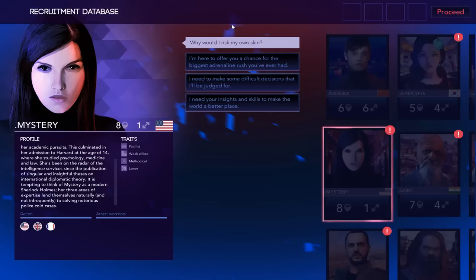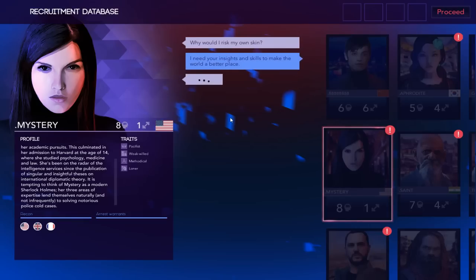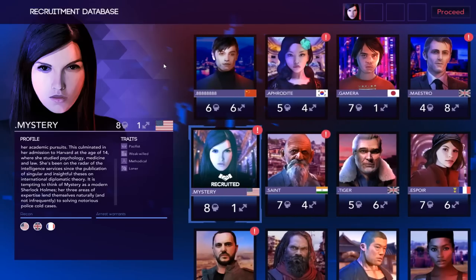Every time you pick an agent, they're going to say: why should I risk my own skin? And you have to pick the answer she wants to hear. I think the correct answer here is going to be: 'I need your insights and skills to make the world a better place.' Yes! We're going to make a great team! Awesome — we got one already.